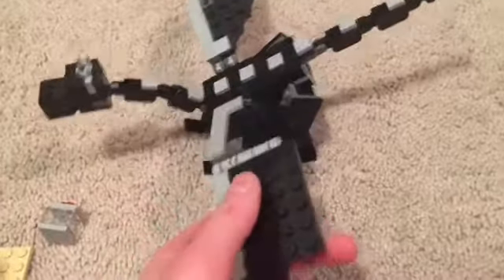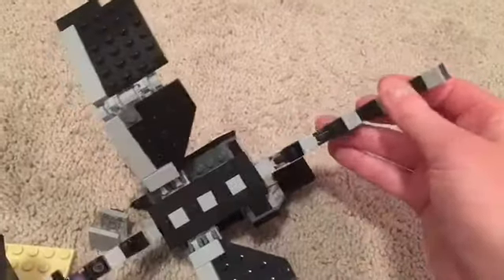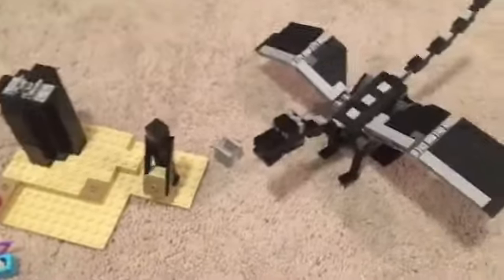The wings can go back and up — check it out. The tail can move too, and you can move around the legs as well. The mouth opens like that. I think it's pretty cool, and this set is only twenty dollars.